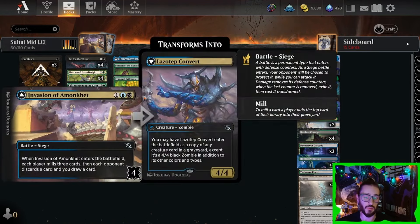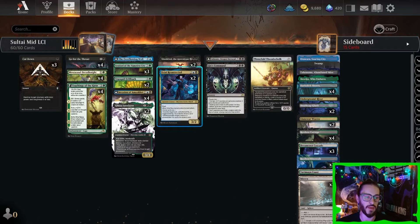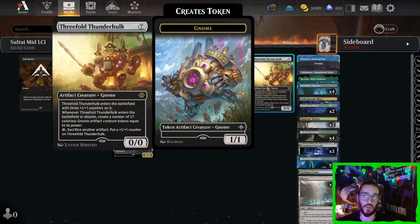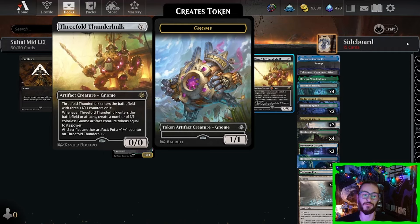If you can copy ETB effects, even if they remove it, you're still going to get value. The Thunder Hulk is of course the best copy, since it comes in as a 4/4 with three-plus-one counters, and it makes seven gnomes. When you attack, it makes seven more gnomes, so this guy can end the game by himself very quickly.